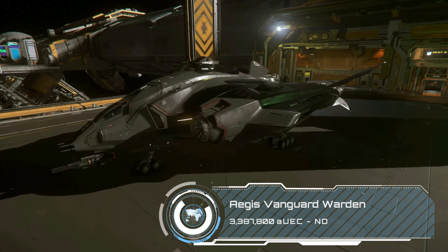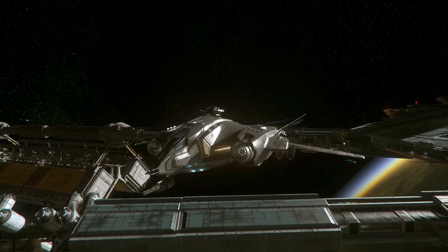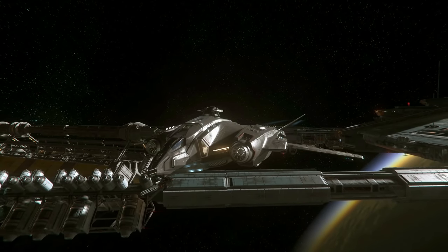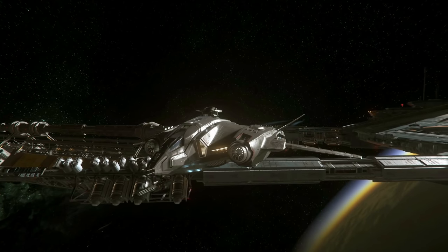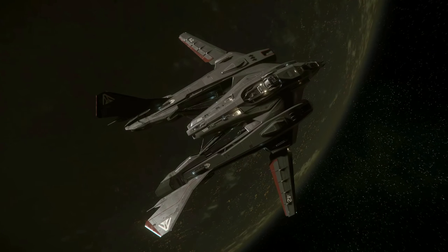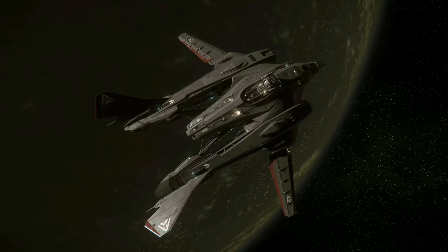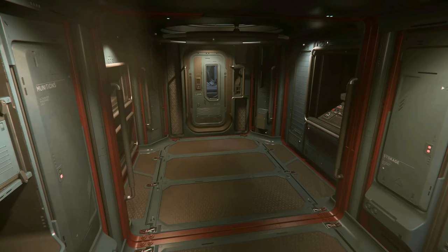The daddy of the series is the Warden — the original Vanguard made for the UEE Navy as a long-range heavy fighter. The series as a whole has some people scratching their heads as they don't really like the mix of size 5 and size 2 guns under pilot control, but I think as the game expands beyond Stanton, the range that the Vanguard can cover with a bigger QT drive and fuel tanks, as well as beds for its crew of two in all variants, is going to make a huge difference to how people view these ships.